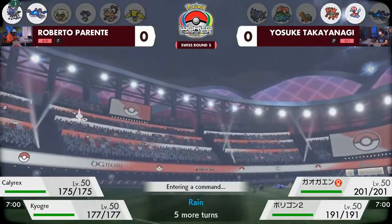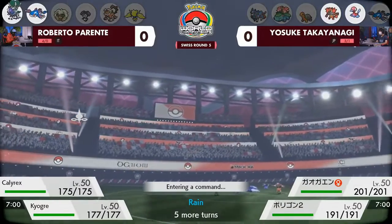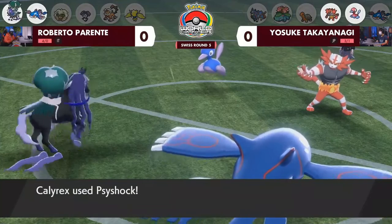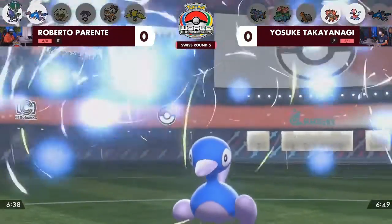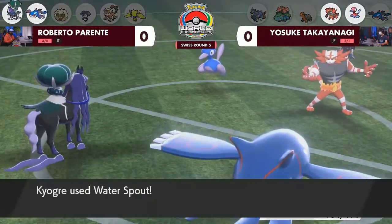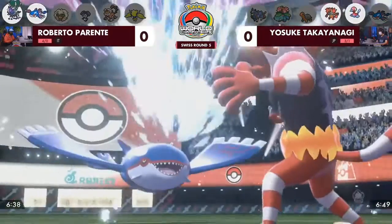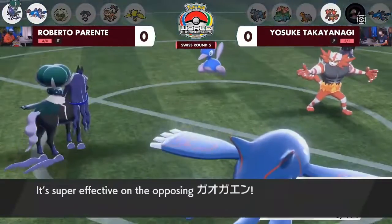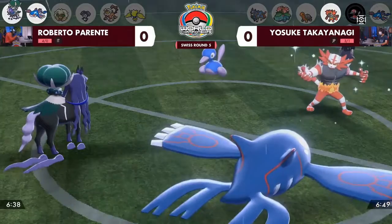I don't know if this is the safest moment for Roberto to have his Calyrex Shadow Rider on the field. That gives Yosuke a lot of areas to pressure down the Kyogre and lower its HP to hinder the Water Spout damage. But look at that — it's going to be a Psy Shock to get the targeted damage down onto the Porygon 2, and it's enough to secure the knockout right away with the Water Spout.